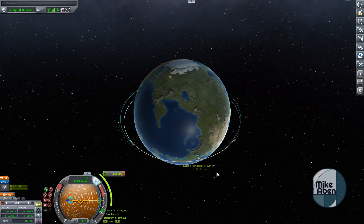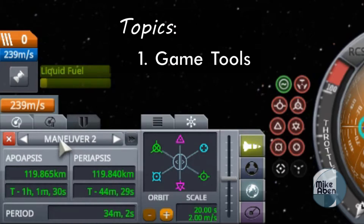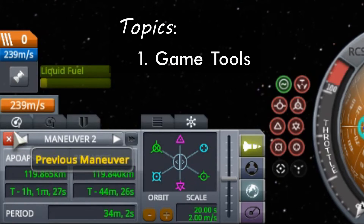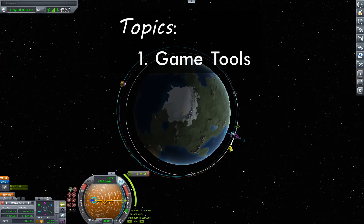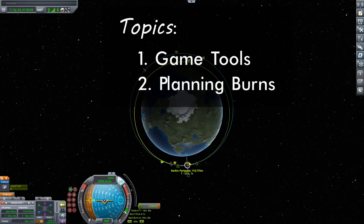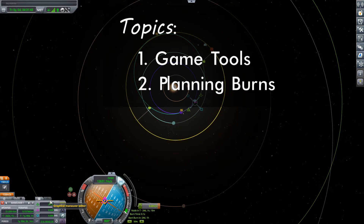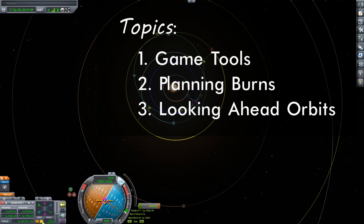Hello everyone! In this video I'm going to teach you how to use multiple maneuver nodes in your game. We'll start with looking at the tools that the game gives you to easily hop from one node to the other. We'll also be looking at why you would use multiple nodes in the first place. This is going to include planning your burns out so that you know what the fuel costs are going to be before you ever get started, and we'll take a close look at two specific scenarios — a low orbit rendezvous and an interplanetary flyby. We'll see how looking many orbits in advance will allow us to be as fuel efficient as we possibly can be.